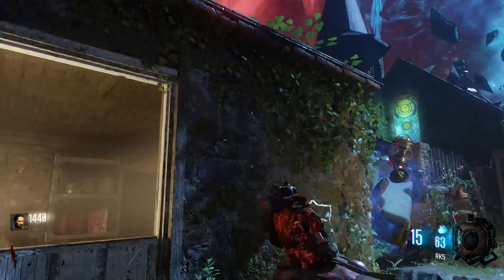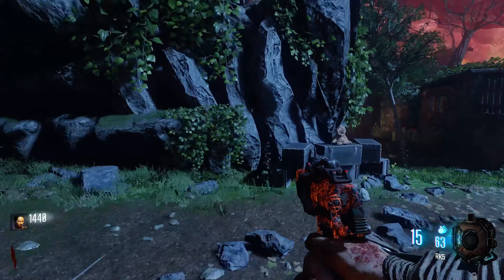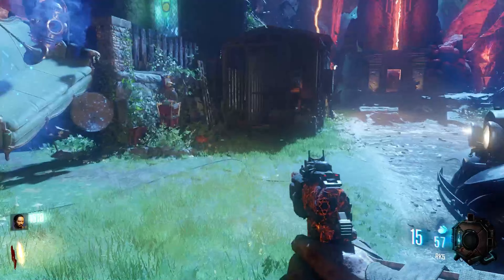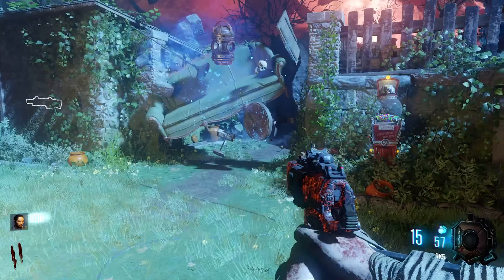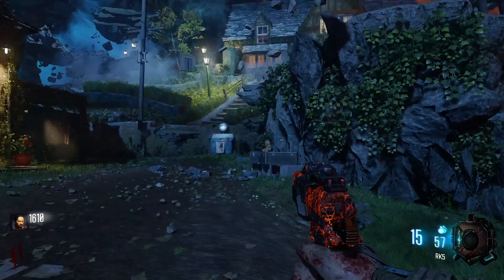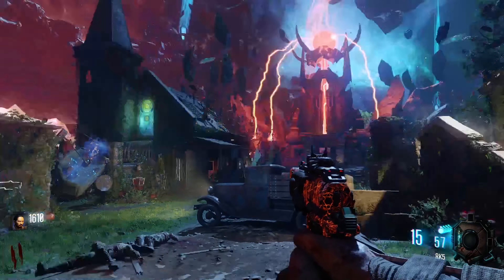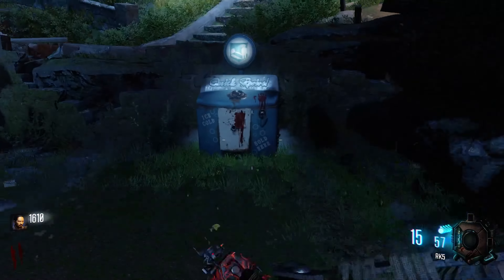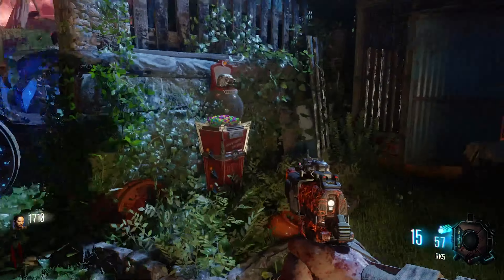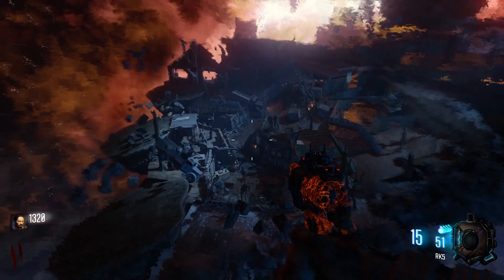There's just so much to do on it. Not only are there two crazy wonder weapons like the Thunder Gun and the Apothicon Servant, but you also have two bosses like the Panzer and different types of Margwas. You can go inside of the big monster for the Pack-a-Punch machine, you can have Ironies, Ragnarok, extra perks by completing little challenges, a special Pack-a-Punch camo on the Apothicon Servant, and the cool Gorod Krovi shield.